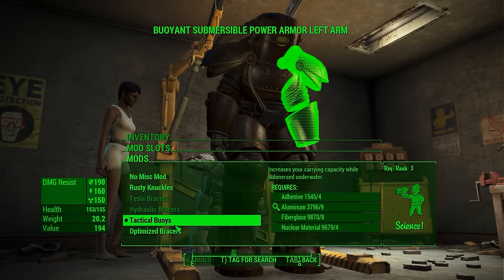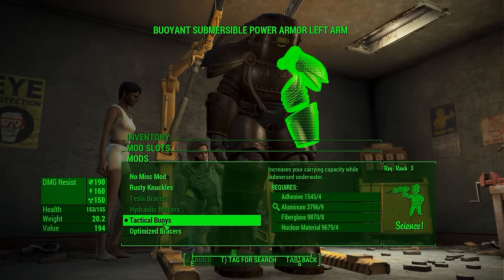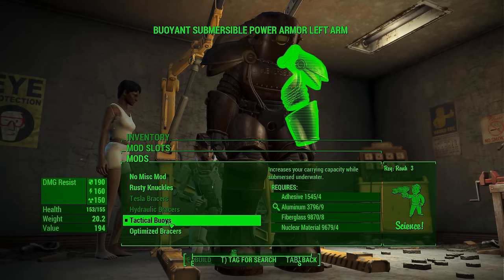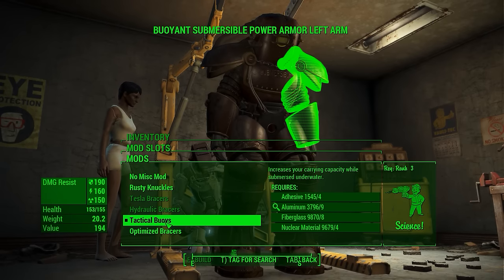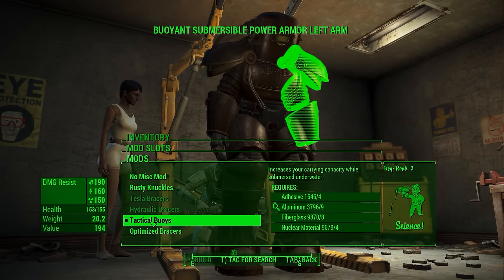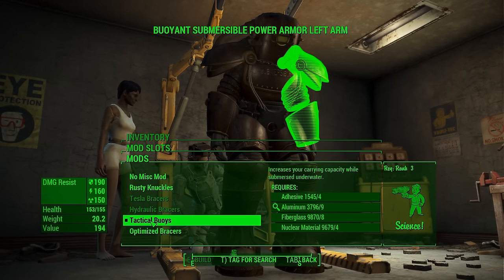Both the legs and the arms have kind of custom mods that allow you to change some small things about it. We have tactical buoys on the arms, and these increase your carrying capacity while submerged underwater. So although this is really cool and definitely fits the theme of the armor, when would you ever use this?